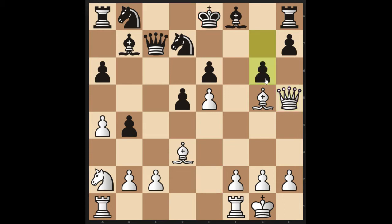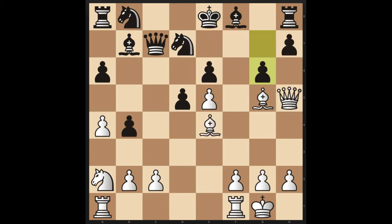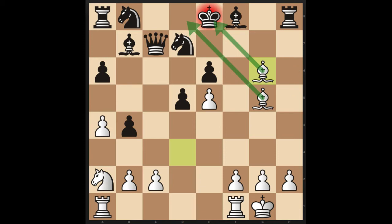White has two ways to solve this puzzle: either bishop takes g6, and after h takes g6, queen takes g6, mate — there's no piece to block on f7 — or, even more aesthetically pleasing, queen takes g6, h takes g6, and bishop takes g6, with a beautiful double bishop checkmate.